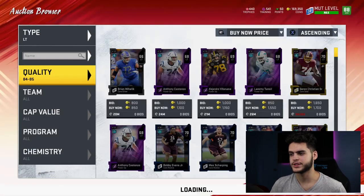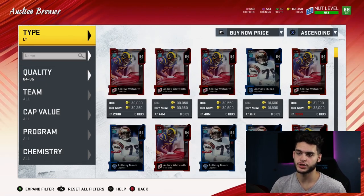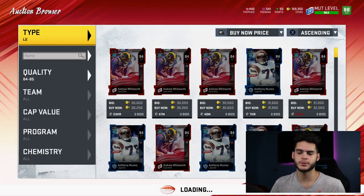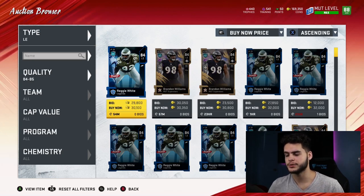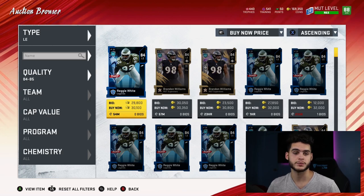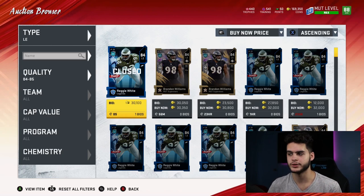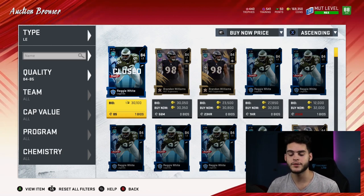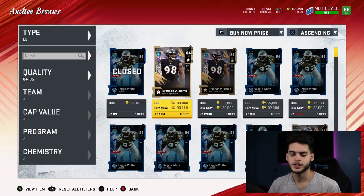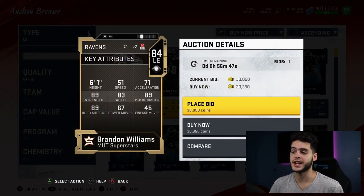Coming to the 84-85 range, I love MUT Superstars for budget videos because they come with built-in abilities. Abilities are really expensive, so having a guy with built-in abilities for around 30k is budget in my eyes, because abilities alone can cost you 70-100k. Coming in at number 9 is Brandon Williams — he has 83 tackle, 89 strength, 89 play recognition, and 89 block shedding. He is a budget beast.